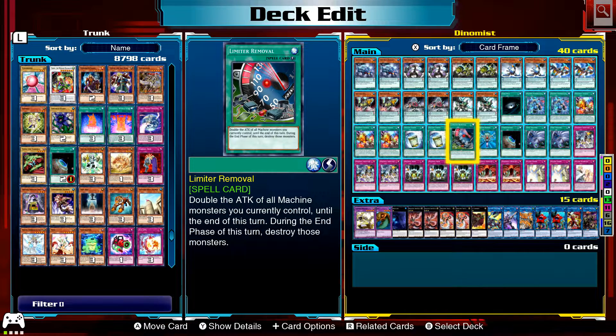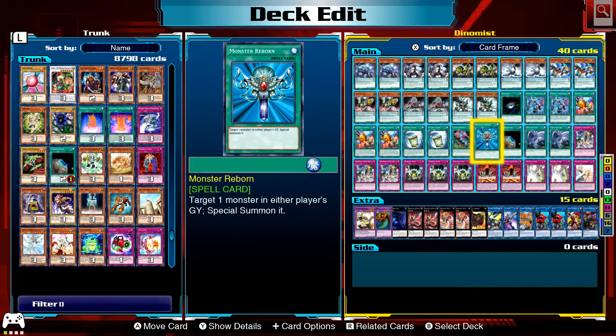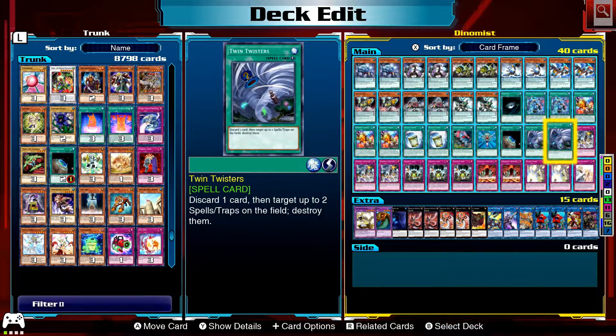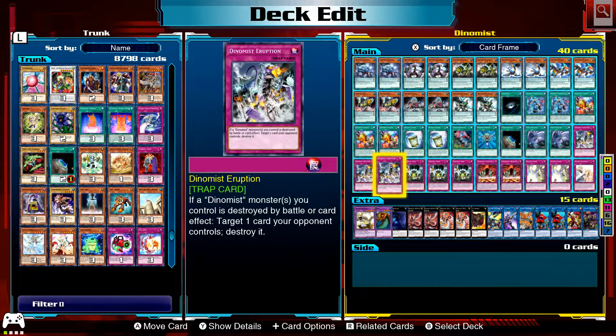Also running Limit Removal, Terraforming to search the field spells, a couple of Twin Twisters, and three copies of Dynamist Eruption: if a Dynamist monster you control is destroyed by battle or card effect, target a card your opponent controls and destroy it.